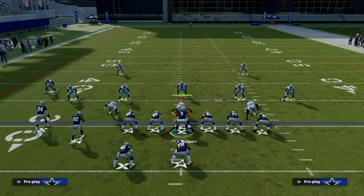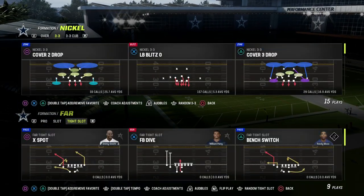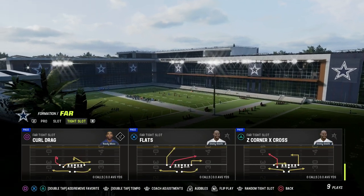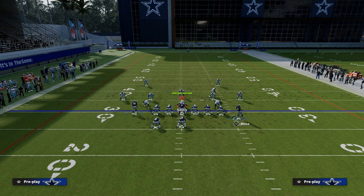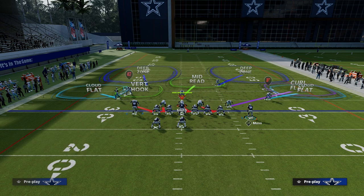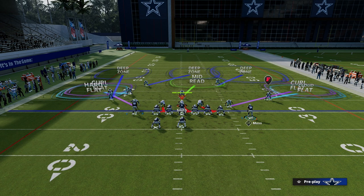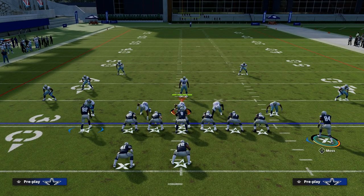The only way to defend that tight end corner route is they have to get into a deep coverage sequence where they're dropping into zone drops. What makes this so neat is you can see here that now you've got a 30-yard cloud out of a cover two, and standard coverage rolling to one direction. The problem with them rolling that direction is we can flood the left side of the screen pretty much all day, and we can throw in the middle of the field all day long.